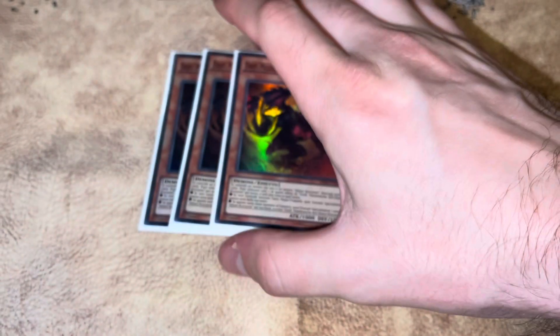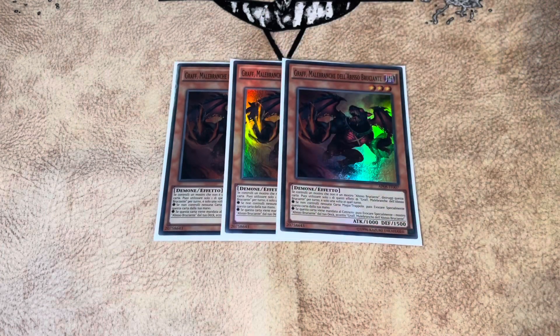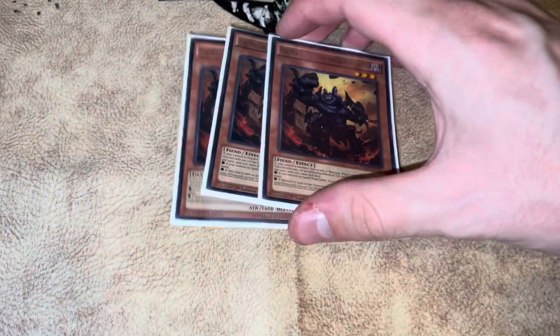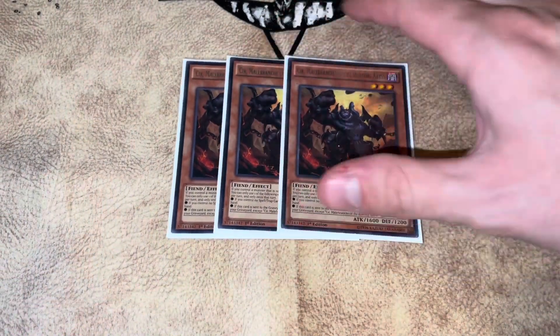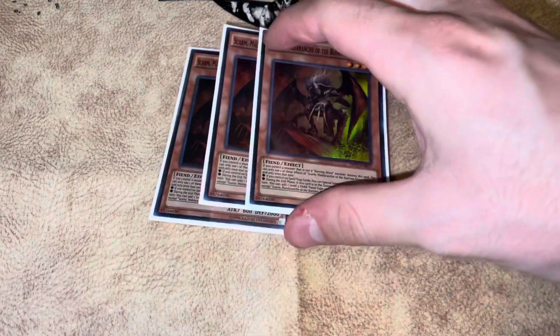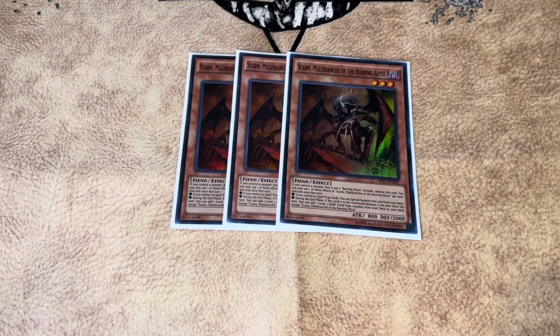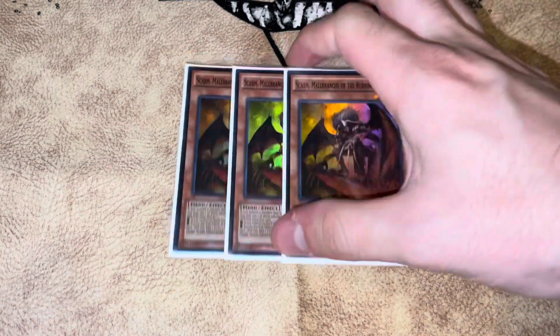Starting with the BAs, we have three Graf — we already know why, it's the best BA. Also three Seer, because drawing this card is not a brick; it's still really good. You just keep looping your Dante, which is pretty darn good. Three Skarm because searching is really important in the end phase to regain the advantage of whatever resources you launched into your graveyard.